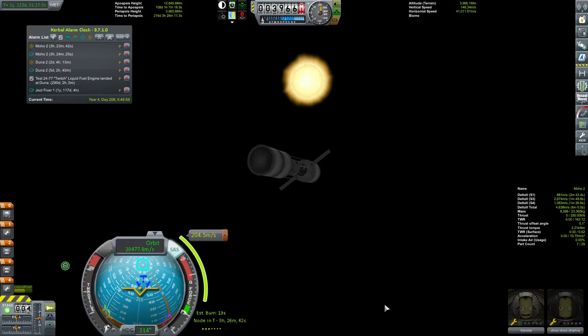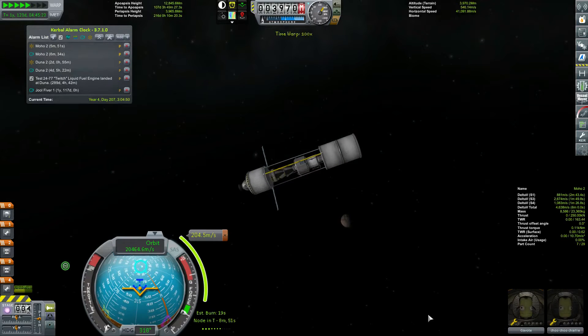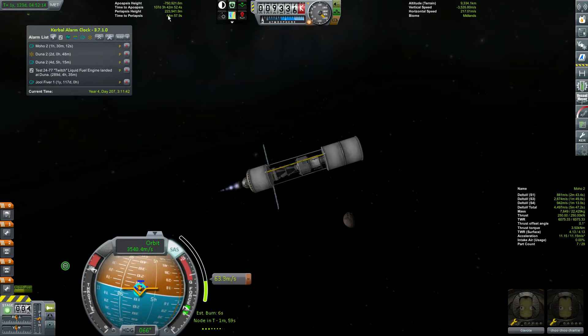Hey everybody, HMV here playing more Kerbal Space Program. We are very close to Moho - a mere three hours from not only insertion into Moho orbit, but also our 204 meter per second burn. That's going to get our Moho periapsis down to something respectable. Our periapsis is going down, and when it gets to about 40 or so I'm going to stop burning - let's get it down to under 40.